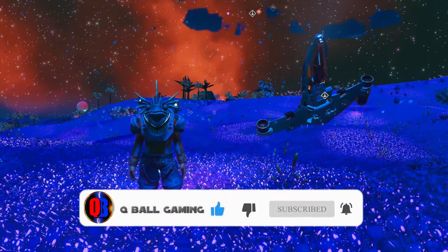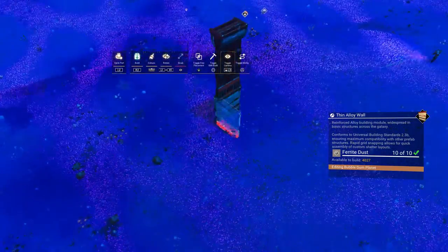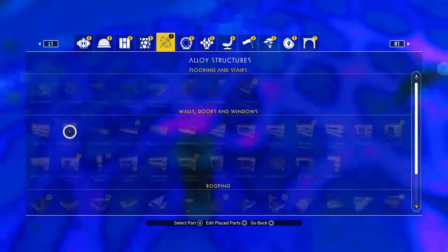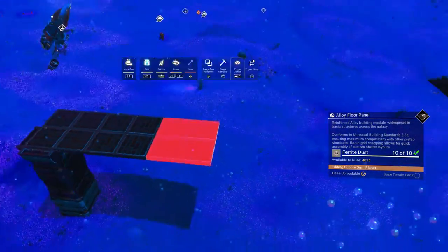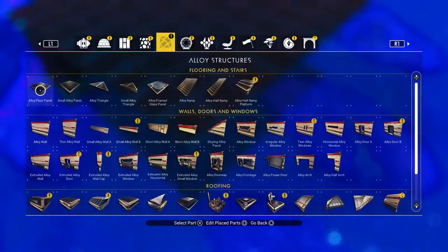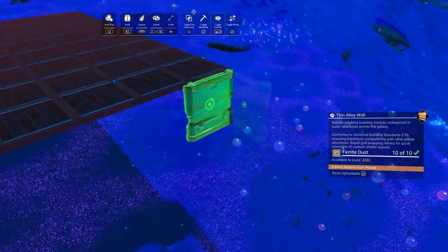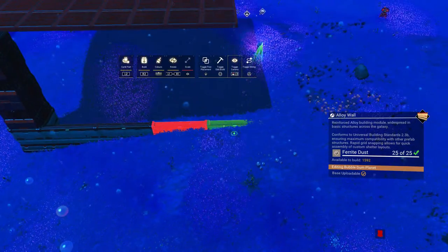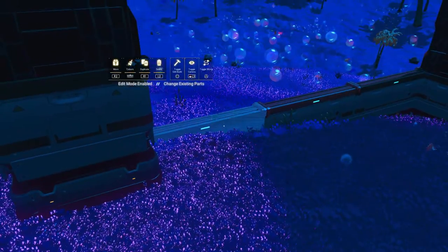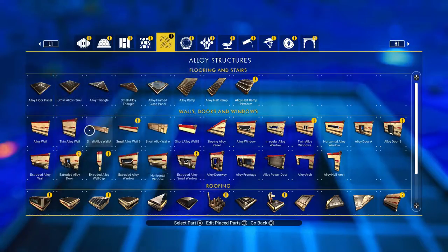Let's go into building mode and start with a 4x4 area of regular floor tiles at any distance from the ground you like. I'm gonna use a half wall to build my foundation — you can use whatever you feel like. There is an issue where you can't place a half wall under the one you just placed, but you can connect it with regular walls from the other side and just delete them after.